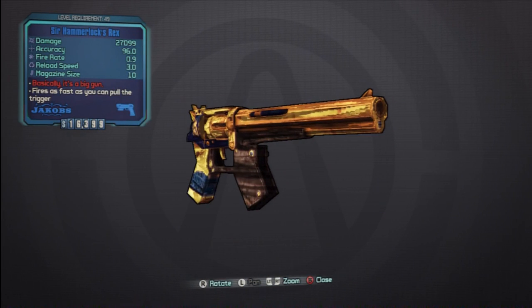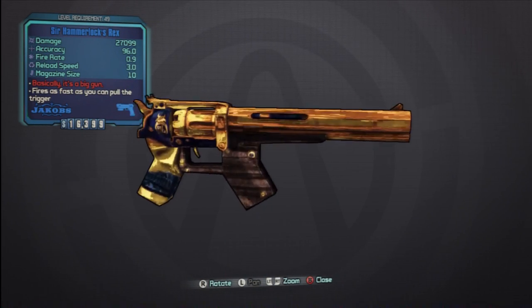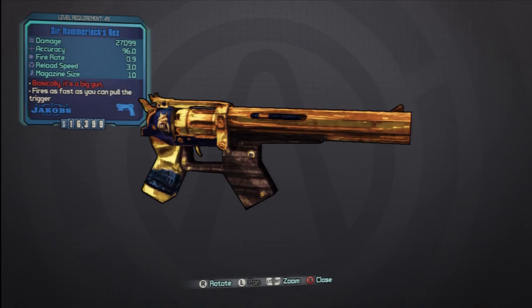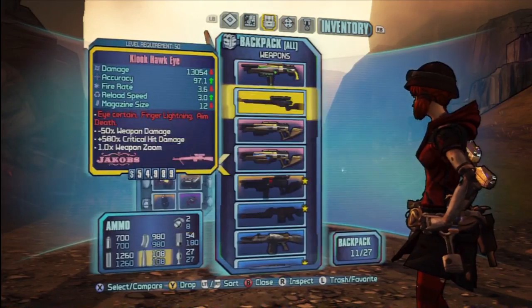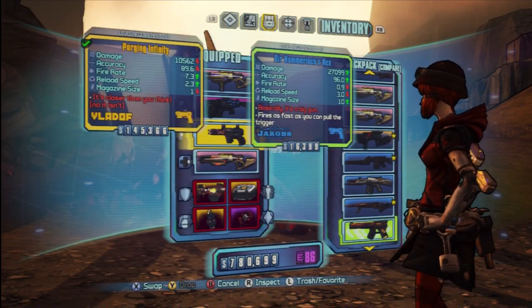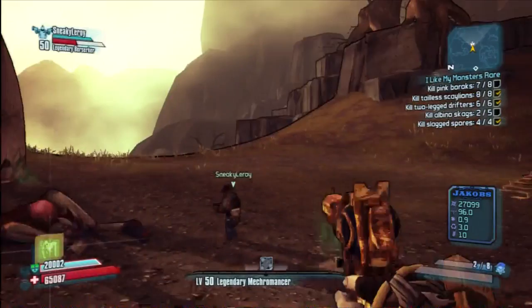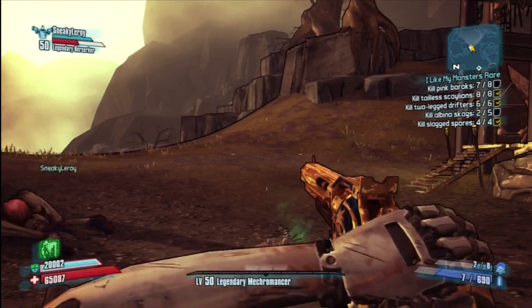There we go — so it's got pretty good damage, accuracy is quite good, its fire rate is poor. It's basically a big gun. I'm going to show you what it does now — I'm going to show you how quick it fires and how quickly it takes down some enemies. And that's me tapping the trigger as fast as I can possibly tap it.